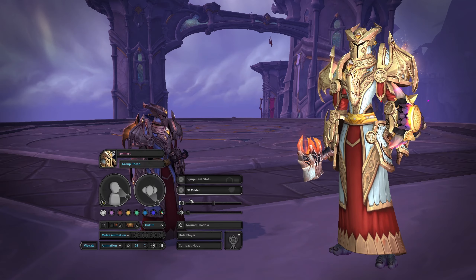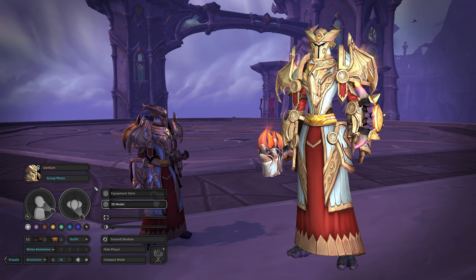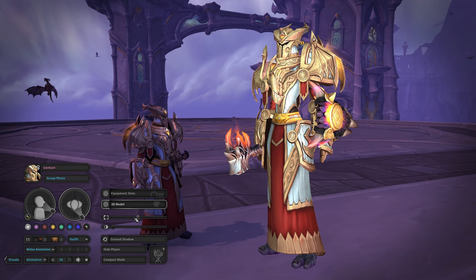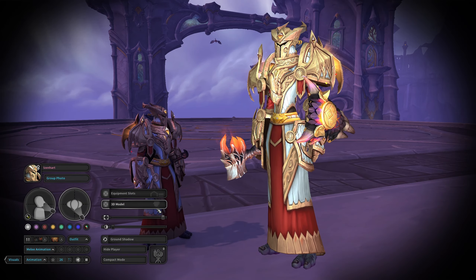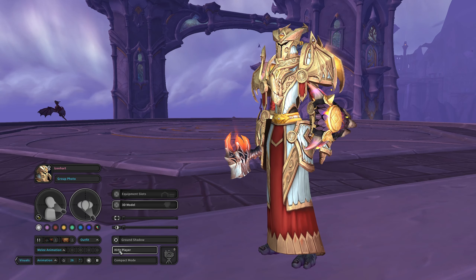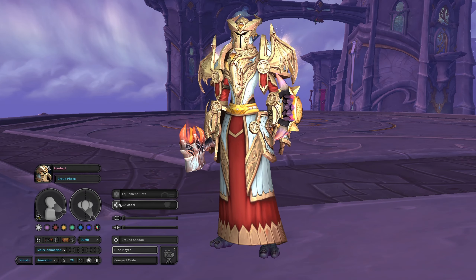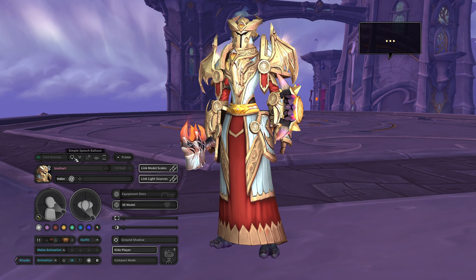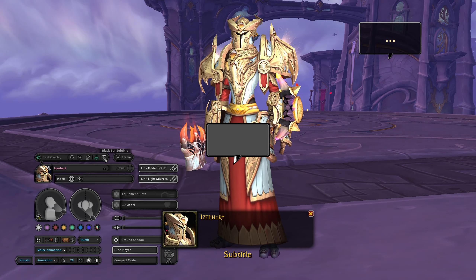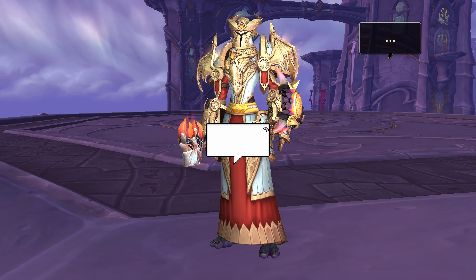Photo mode is exactly what it sounds like — it puts you into a photo mode of your current character. You have a few things for your default character and background, like changing the lighting to give a more photo-mode feel, or changing the background. You can hide the player, magically make him disappear, so you can just be right in the middle. You can also change some more role-play elements of the scene — for example, you can add text balloons, advanced speech balloons, talking heads, floating subtitles, and black bar subtitles, all for a more role-play feeling.